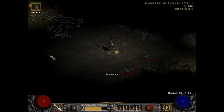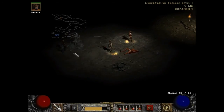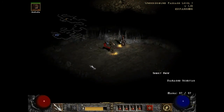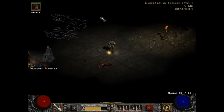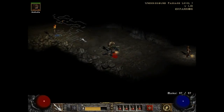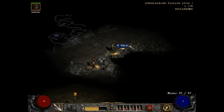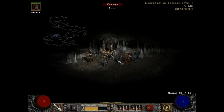This underground passage does exactly what you would think it would do — you eventually go out somewhere else. But there is also a second floor, or second level, to this. It does have the glowy chest here as well, so you definitely want to find that before you make it all the way through.